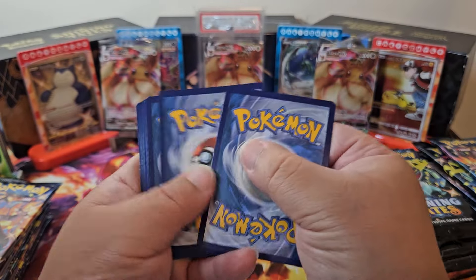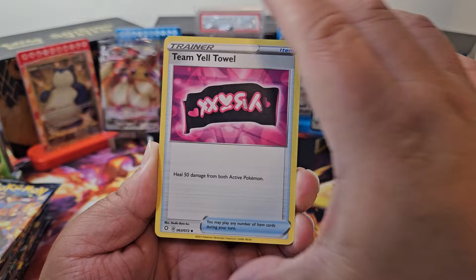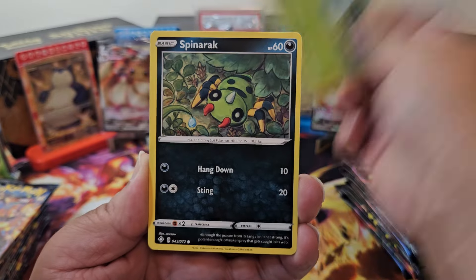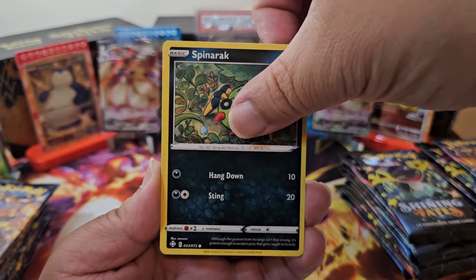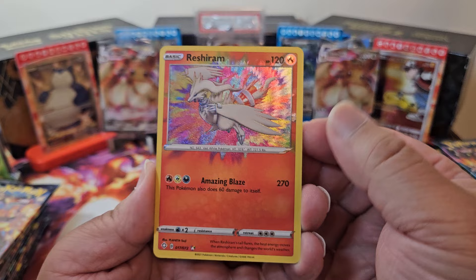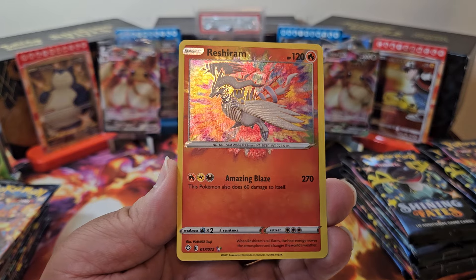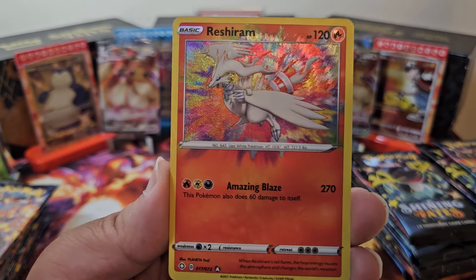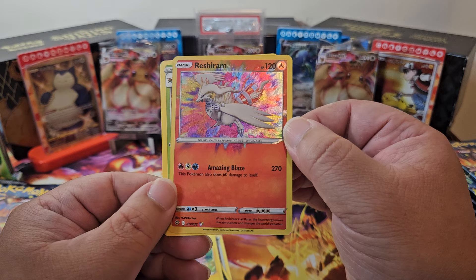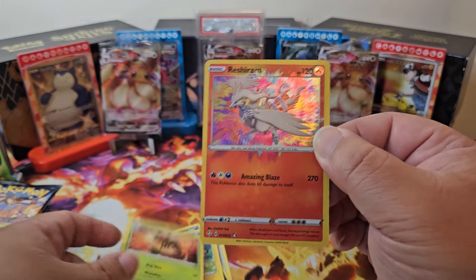Alright, so this is pack one — Sword and Shield. We got to do the trick. This is going to be a darkness energy — and it is. In this particular set there's a bunch of shinies, right? Like baby shinies. Like Paldean Fates and Hidden Fates — I want to say I have like maybe 10 or so. We got a Horsea, a Yanma, a Morpeko... and we got the Amazing Rare Reshiram! Look at that shine on the texture pattern. Legit.